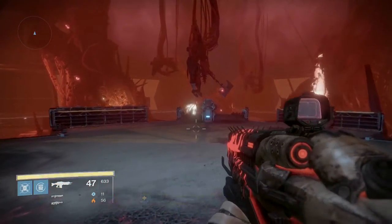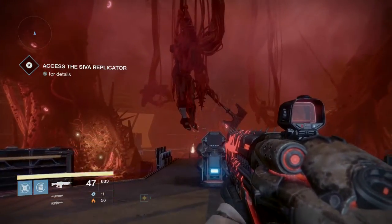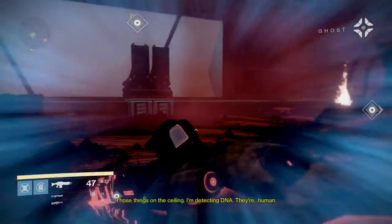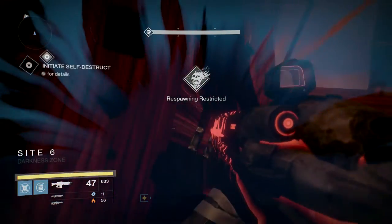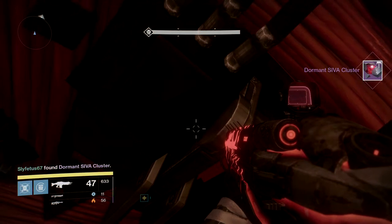Once you make it into the area where you have to do some epic axe work, don't scan the console yet. If you complete the mission you might not find the fragment in time and it'll boot you to orbit. Just run past your friends hanging in the ceiling and look towards the left pillar. Run towards the backside and a few feet above your head, you'll see the last cluster of the mission, Iron Lords 2.7.